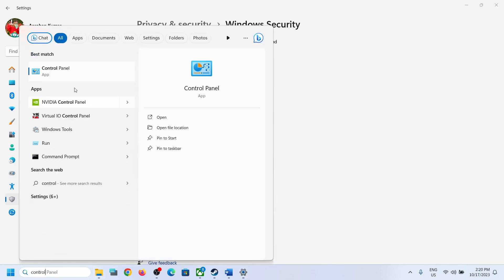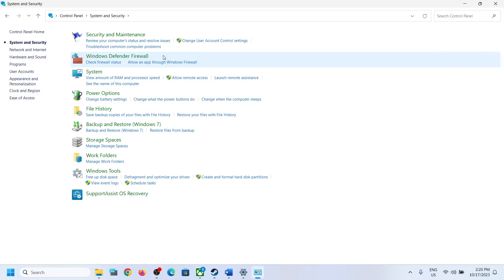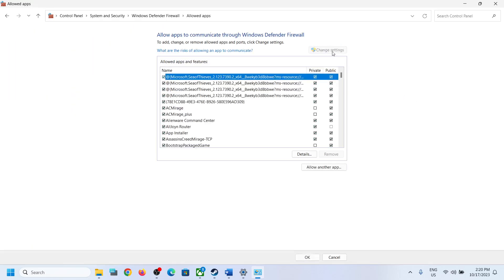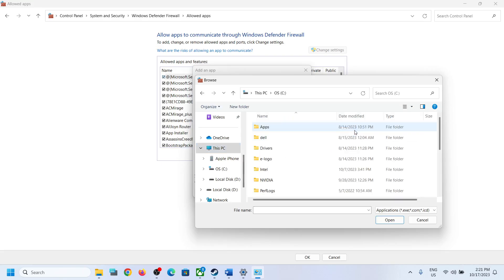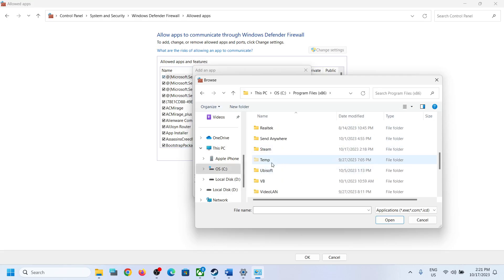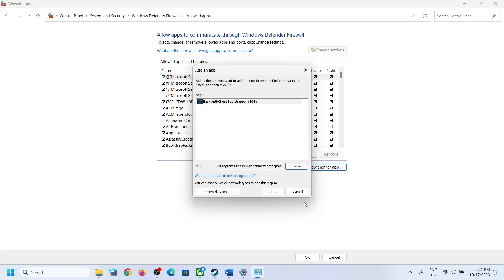Now type Control Panel in the Windows search box and click on Control Panel. Click on System and Security, then click on Windows Defender Firewall. Now click on Allow an App or Feature Through Windows Defender Firewall, then click on Change Settings at the top, and then click on Allow Another App, click Browse, and go to the game installation folder.